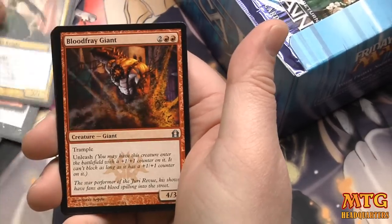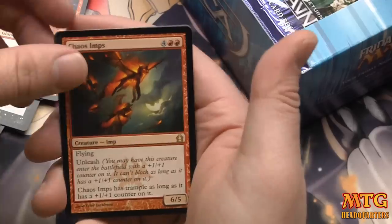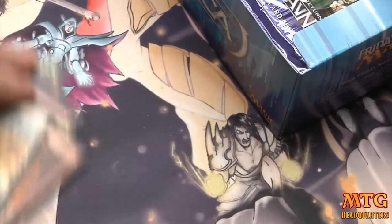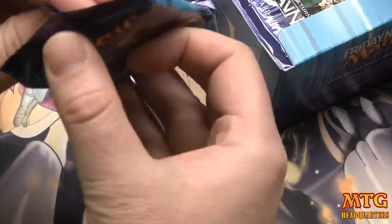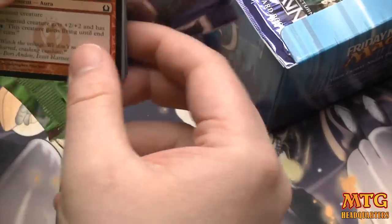Racecourse Fury, Lyev Skyknight, Bloodfray Giant, and a rare — Chaos Imps, a 6/5 flyer with Unleash. We started off with a bang and it's been pretty quiet since — a bunch of like one-dollar rares. Ash Zealot might be worth a few bucks.